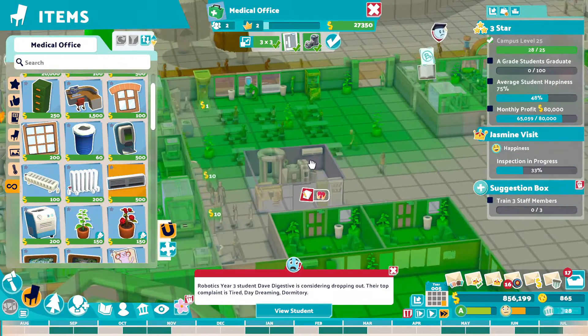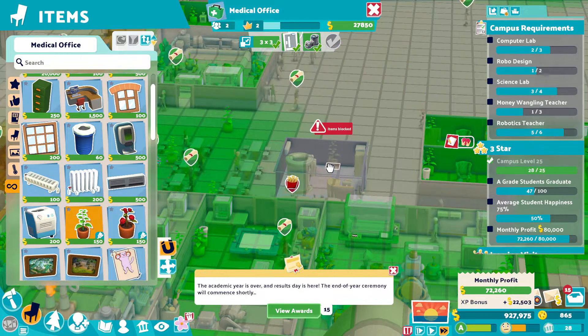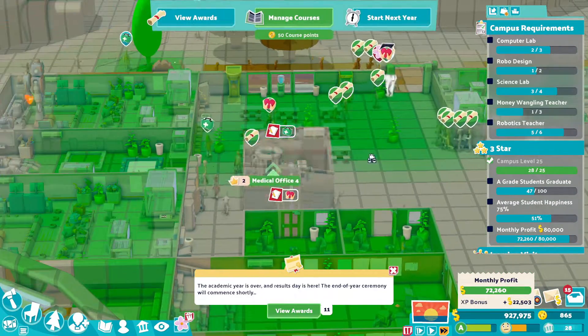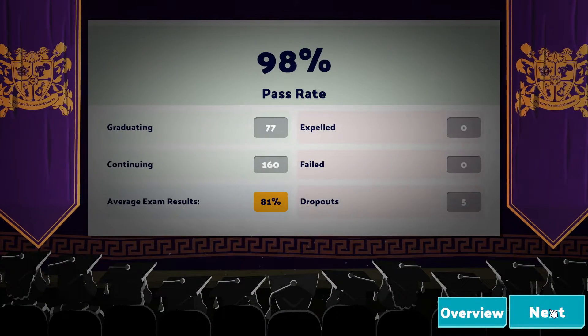Aircon up on the wall there. Now I can put the plants down. That's all I need. Right, we did it! Year five! Alright, 77 graduate, five dropped out, 160 continue on.